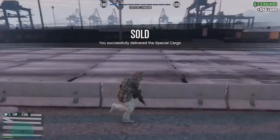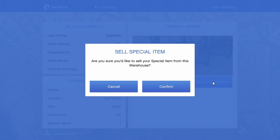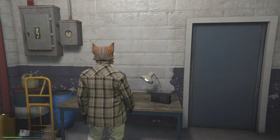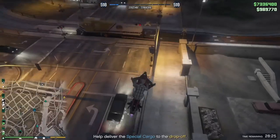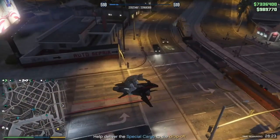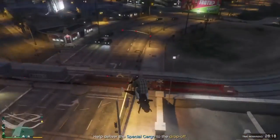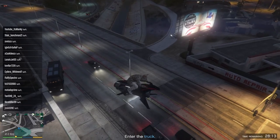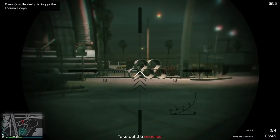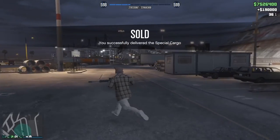And just like that, 7.3 million. But I wasn't done there. Like I said, I had a special crate that I found while I was filling up the other warehouses, so I decided to go ahead and sell that and add it onto my total. Unfortunately, another hiccup happened along the way. But fortunately, I was still in the session, so I managed to get into the brigade as I lagged out and kept going to the drop off. I got into the brigade, continued on to the drop, and finished the last sale. And just like that, 7.5 million dollars.